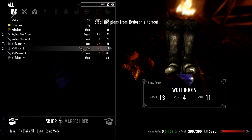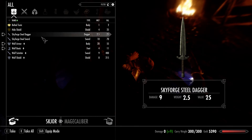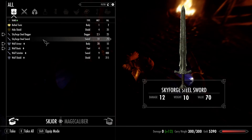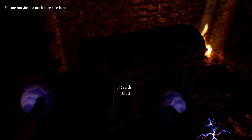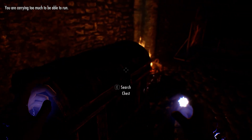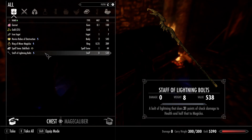Let's see what they have with them - some wolf stuff, some Skyforge stuff, but it's all too heavy to take. This is more interesting though - what do they have? A pretty expensive potion. Let's see what they have in their chest - Death of Lightning Bolts, holy crap!